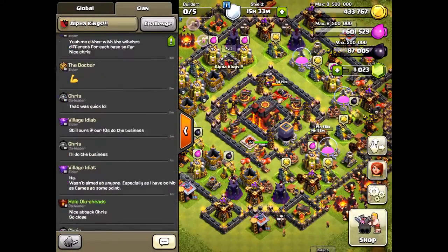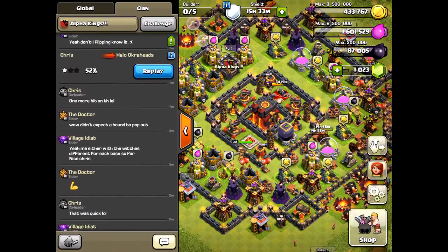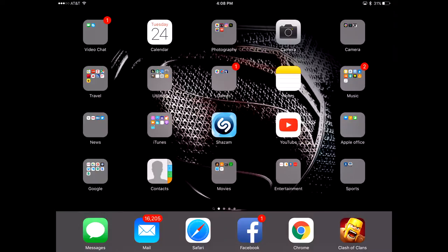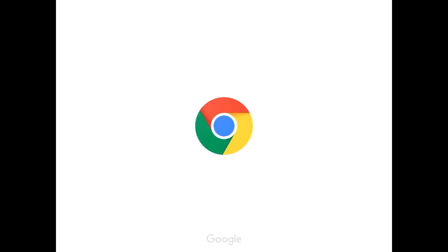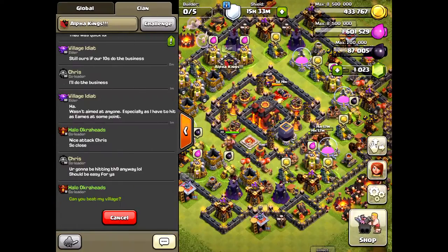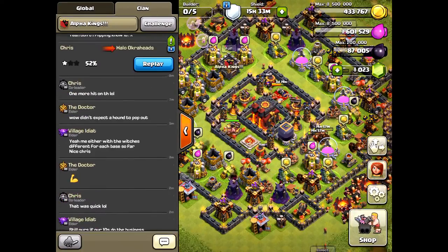This bug has happened to me a number of times. When I initiate a challenge and then exit the game — go to the home button, do something else — and come back to Clash, my challenge has disappeared. Luckily not today.